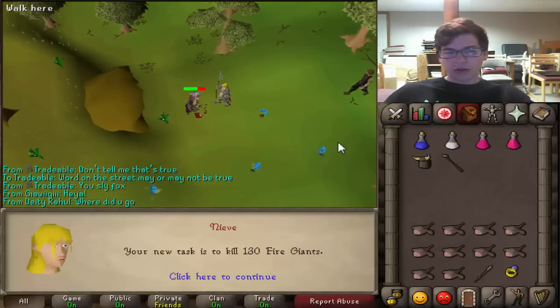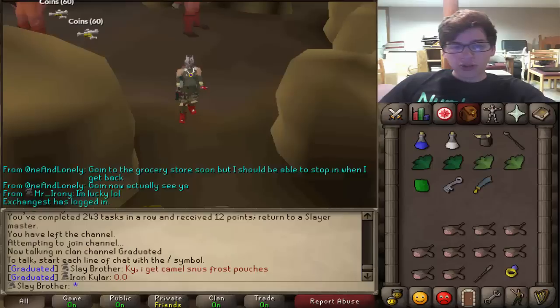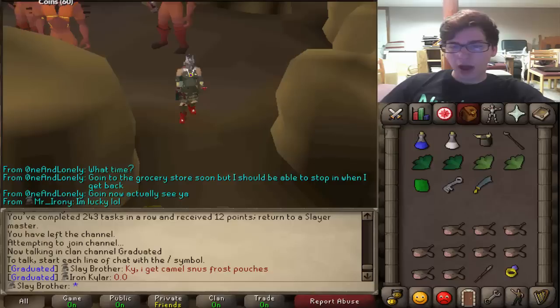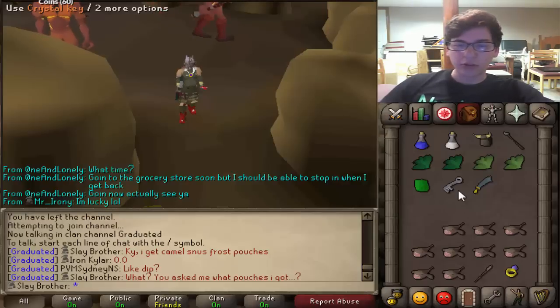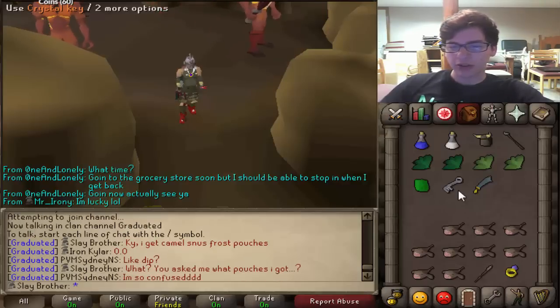130 Fire Giants — awesome, I don't get those too often so they're fun to do. We just completed our Fire Giants task, our 243rd task in a row. We did pick up a Rune Scimitar — the infamous Rune Scim — and a Tooth Half and a Loop Half, so we put them together to make the full key. Let's go get our new task.